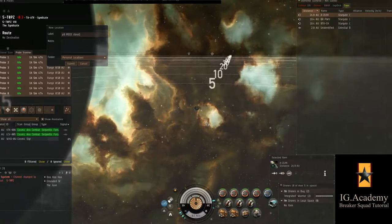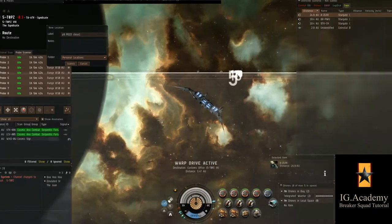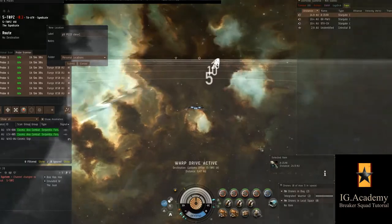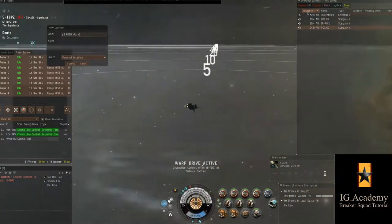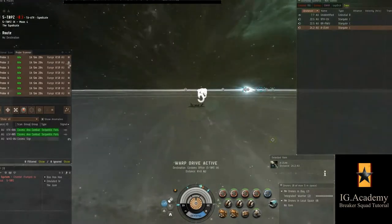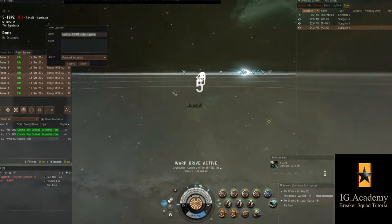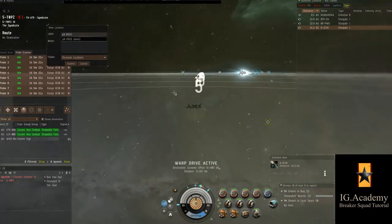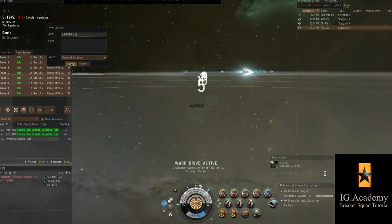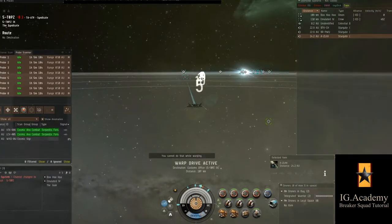Here I'm prepping to drop a bookmark that is close to the fight grid, but far enough away to be a safe warp out. In this instance, I'm warping directly to the Poco at 100 kilometers. Usually I would warp either to a ranger squad person, the Poco at 100, or potentially scan and warp to a hostile combat ship at 100. I've dropped a safe bookmark and I'm prepping to drop a second bookmark — this one I'll drop immediately as soon as I see a hostile on my overview.